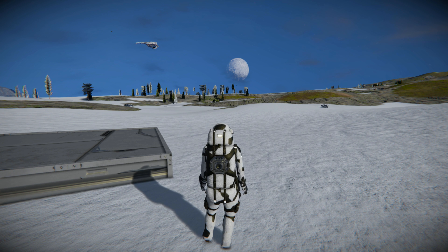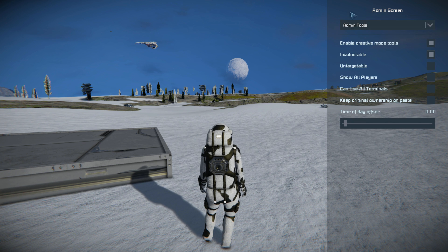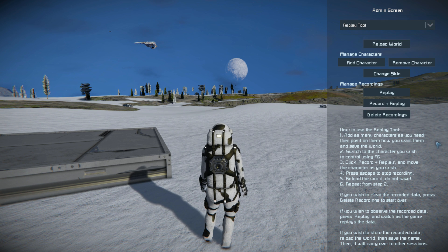I've loaded into a creative world and I'm going to press Alt+F10, which is going to bring up the admin screen. You'll probably be sitting on the admin tools right here, and then you get this drop-down menu where you can come down to the replay tool. The replay tool is how we're going to record all our actions, and we have a lot of options on screen.